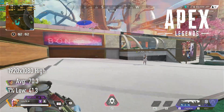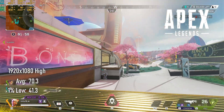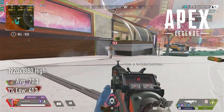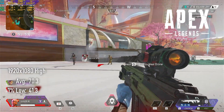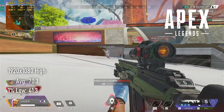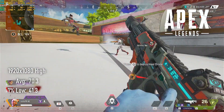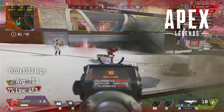Apex Legends is a bit less demanding on GPUs, as one might expect for an esports-type title. At 1080p high, with textures set to an appropriate level for a 4GB GPU, I saw an average of 70 FPS and lows of 41. I'd call this pretty acceptable, but I think it shouldn't take much to get 100 FPS without making too much of a sacrifice in quality.